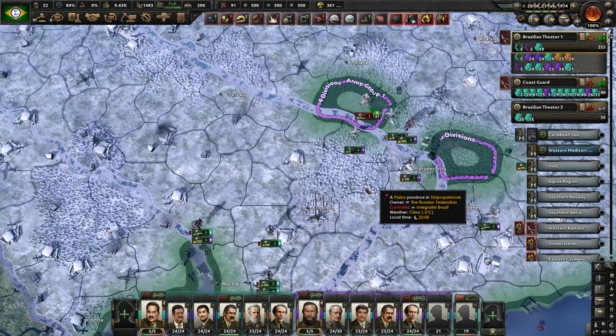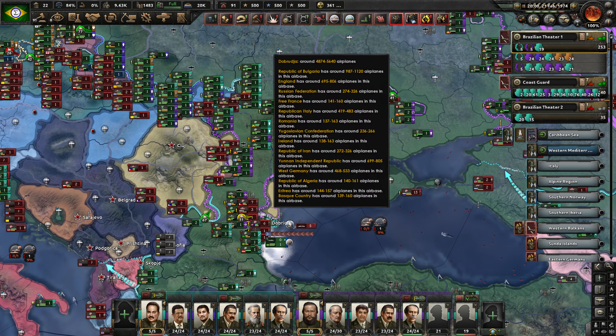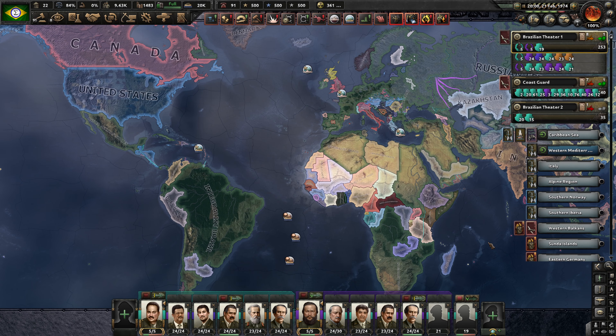It is time to put a cut in here. So next episode we will see about dealing with some of these pockets that we have created. You can leave your offerings to the engagement gods in the form of likes, comments, subscribes, and bell ringings. And I will see you all next time.